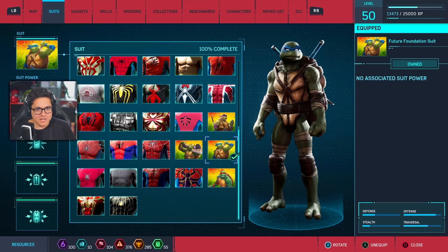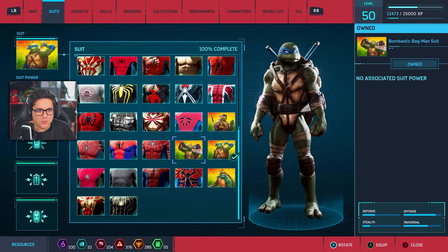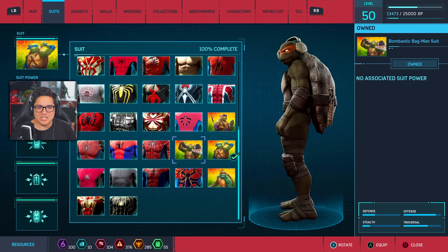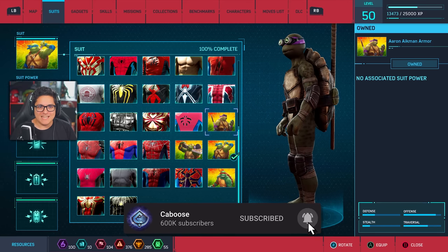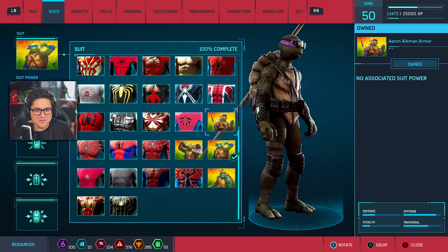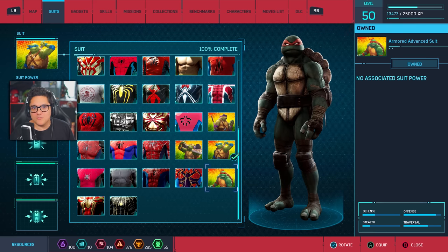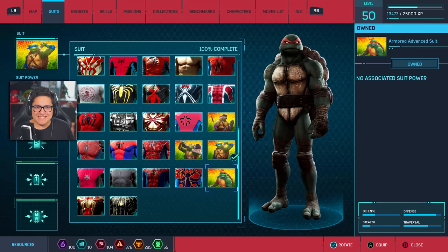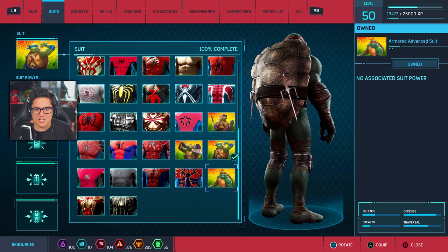We showed off Leo looking sick — got the katanas, the leader of the group. We also got Mikey with the headphones and nunchucks on the back, looks great. Then Donatello — very techie, got the goggles on, the staff on the back, a little thing on his wrist, and even a different head sculpt. And my personal favorite, Raphael — looking mean, got the bandages, a mean face, and the sai on the back.